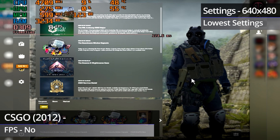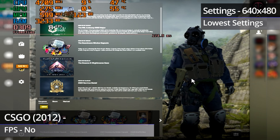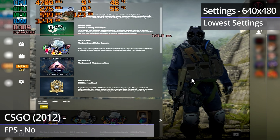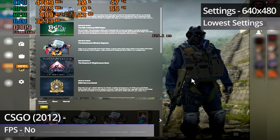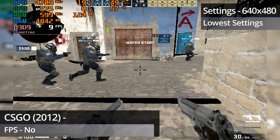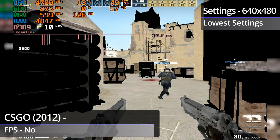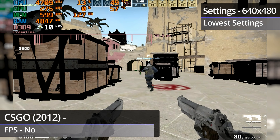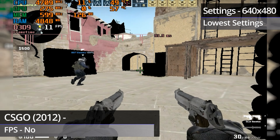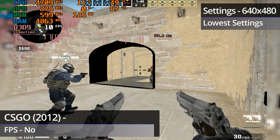CS:GO originally released back in 2012 and ran absolutely horribly on the NVS285. Even the menu when you first launch into the game couldn't manage more than single figures FPS-wise. Once into a bot match — which is how I benchmarked the game — it became apparent just how unplayable it was. You've probably also noticed that several of the textures are missing too, and are essentially just black voids.